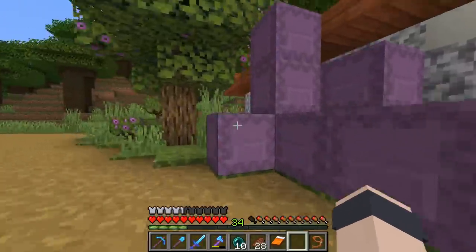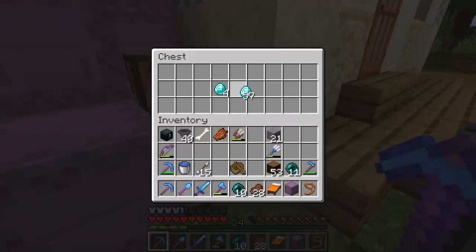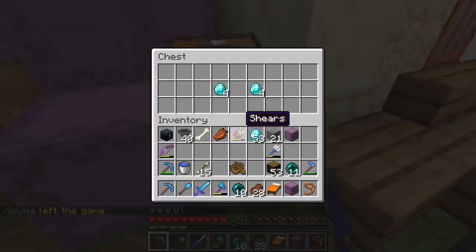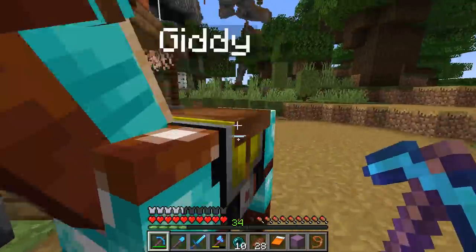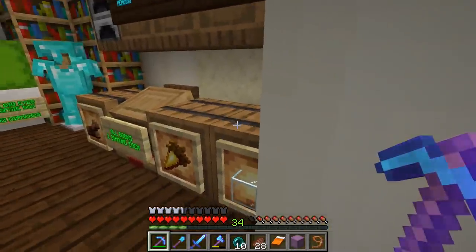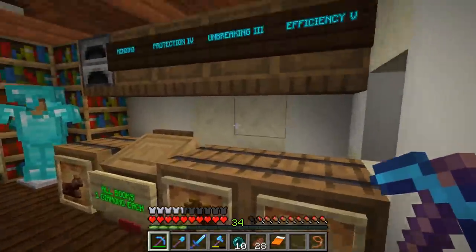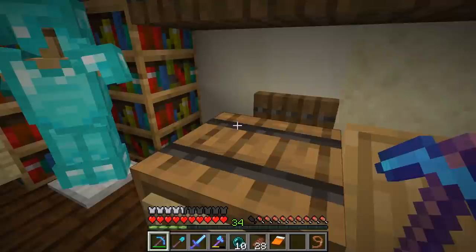Okay, calm down — we'll take one. No, we gotta get at least two. We gotta save some for the other people on the server though. Everybody probably wants shulker boxes. I don't want to hog them all — other people need shulker boxes for sure. I'm not a hoarder. But without wings, shulker boxes are pretty valuable to me.